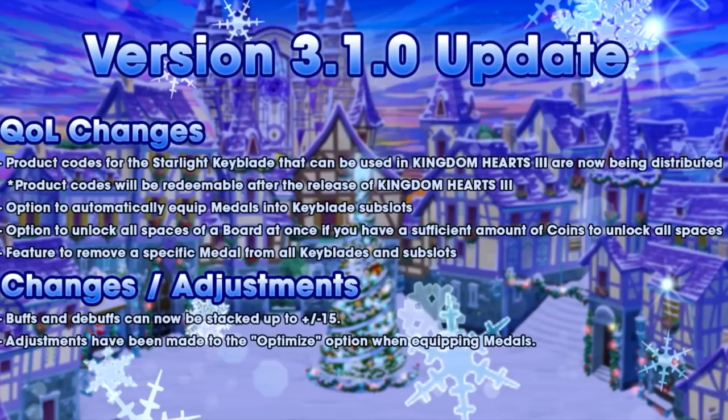The other thing I'm pretty excited about is the option to automatically equip medals into keyblades — or unequip. We'll go through a visual demonstration shortly. It's a bit tough to do from text. If only we had a working iPad right now things would be a lot smoother. It'll just be a breeze — it'll pick the best options for you, kind of like an optimize feature.